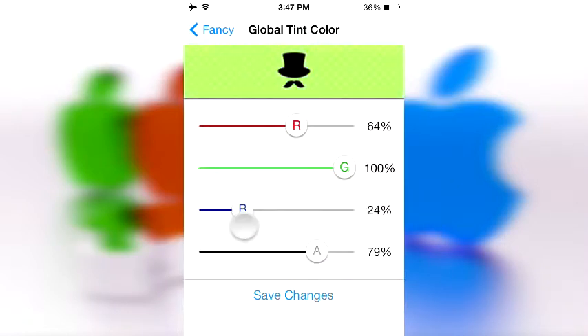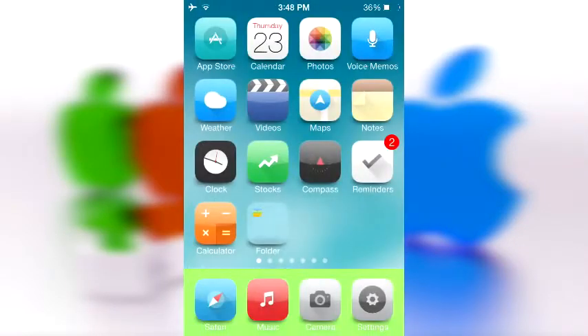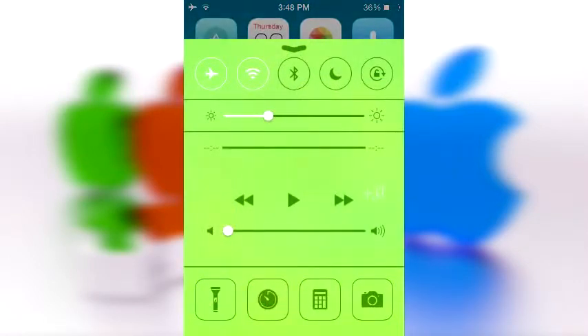There's my proof, but I'll just do it again. Alright, so now it's a nice lime green. This time I'm going to save changes one more time, go back. Oh look, the dock turned blue — that looks pretty interesting. And voila, it's a nice green.